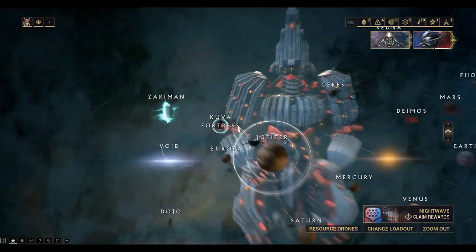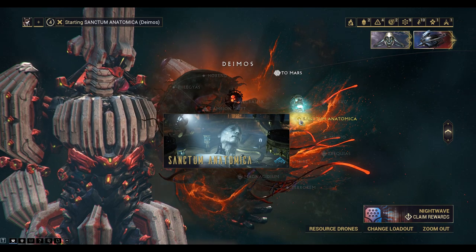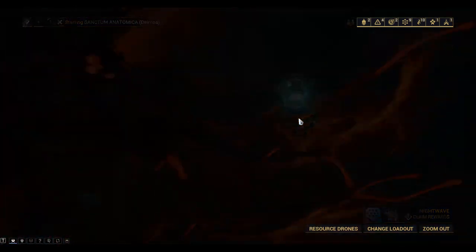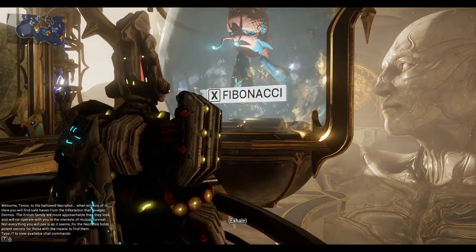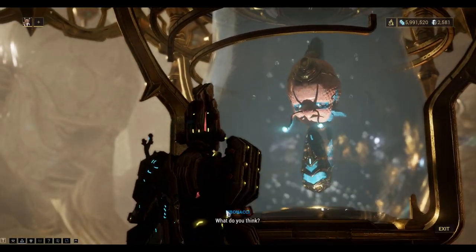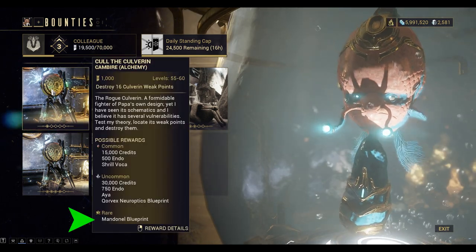Let's get into a mission now. I'm going to start by just getting the Mandanel blueprint — the main blueprint — which drops on every mission as a rare reward. I'll just start with the easy mission, level 55.